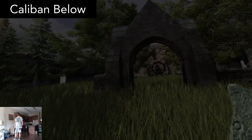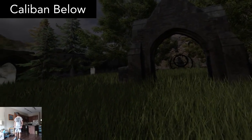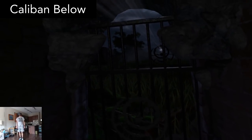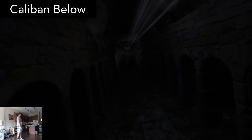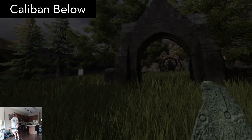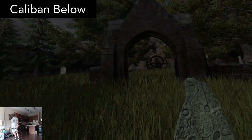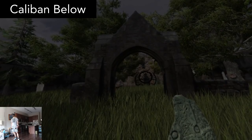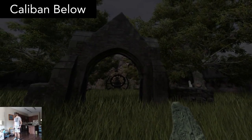Caliban Below is a spooky interactive narrative journey. You progress through a very dark path, interacting with objects with a well-spoken voiceover sharing the story. The graphics are great, and the voice acting is good as well. This game really spooked me, so I wasn't able to finish it. But if you like scary games, then you need to try this. It's quite polished for a free game.